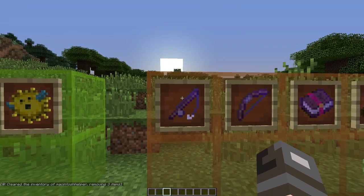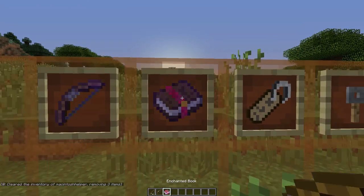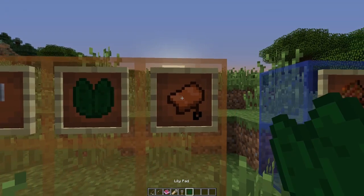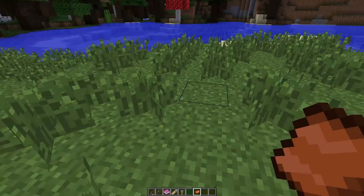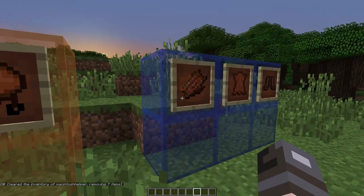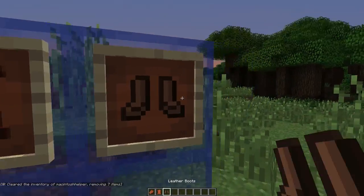A new treasure system has been implemented. You can now find enchanted fishing rods, enchanted bows, enchanted books, name tags, tripwire hooks, lily pads, and last but not least, saddles while fishing. You can also find items labelled as junk, such as rotten flesh, leather boots, and more.